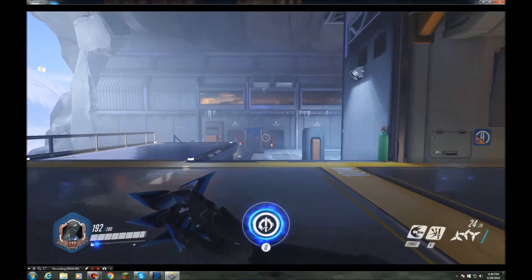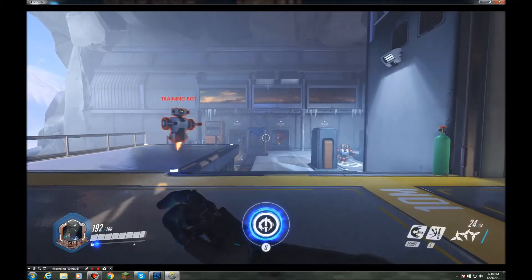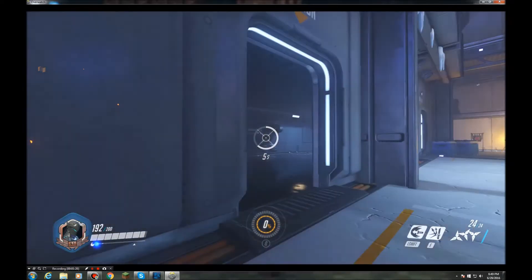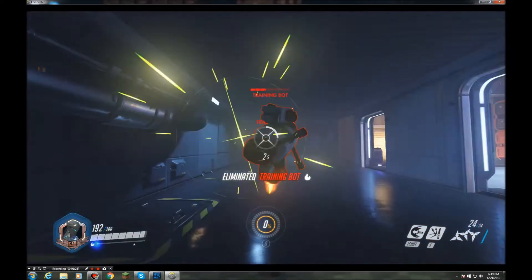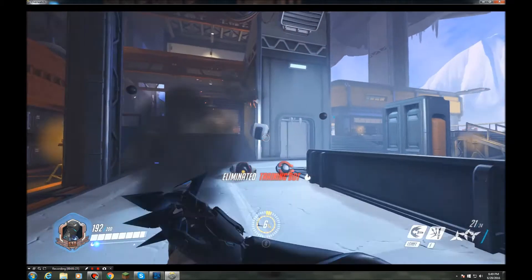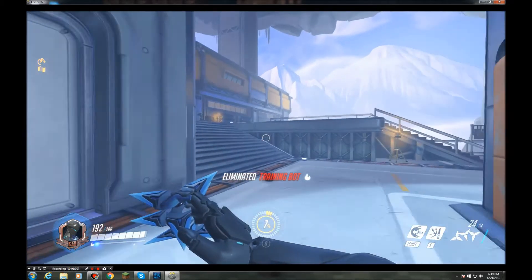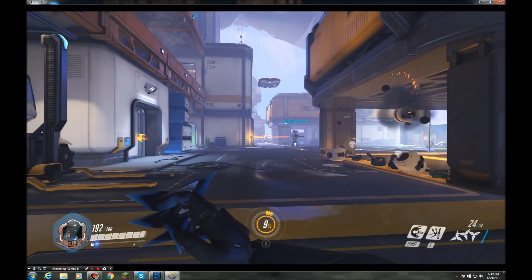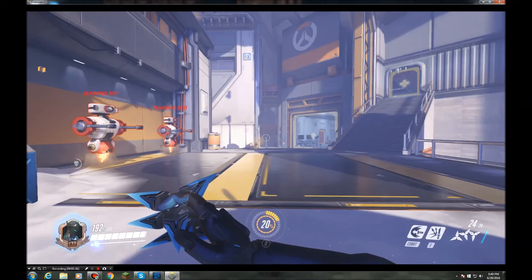Genji's ultimate ability is Dragon Blade — a sword that does 120 damage per swing. It only takes two hits to eliminate most targets, which is a lot of burst damage. Always remember to activate it when there are a bunch of enemies nearby to get the most value out of it.